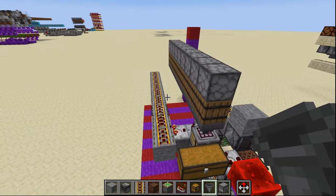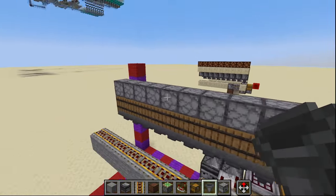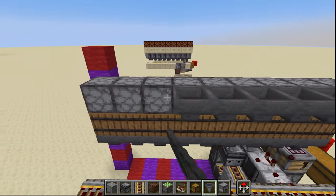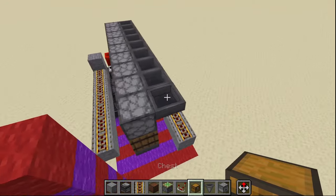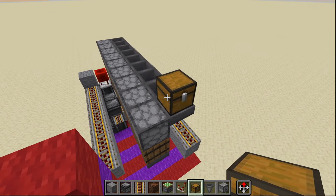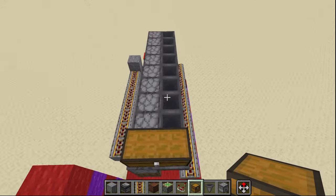Coming over here to the left side of the machine we are then going to place a hopper going into each one of these droppers just like so.